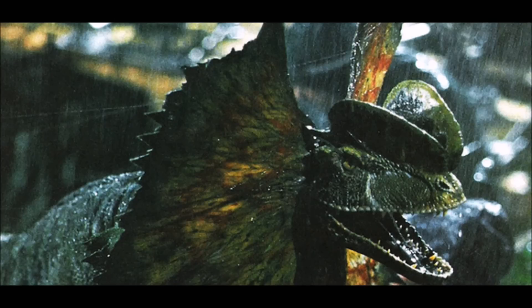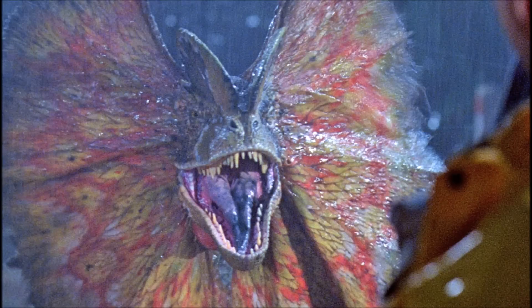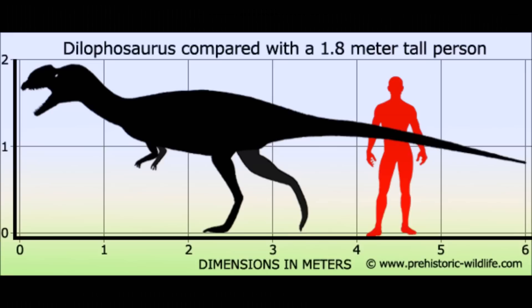Coming in at number 6 is the Dilophosaurus. In Jurassic Park it started out as a non-aggressive dinosaur, but as it got angry it became very aggressive and very dangerous. With that poison spit it stung Nedry and basically blinded him. The poison seems to be blinding and could cause long-term damage even if it doesn't end up killing you, so I don't think anyone would want to get near one of these dinosaurs.